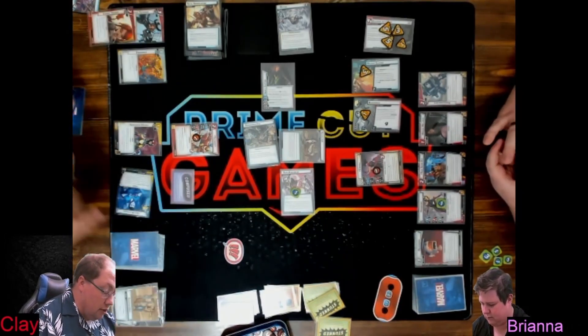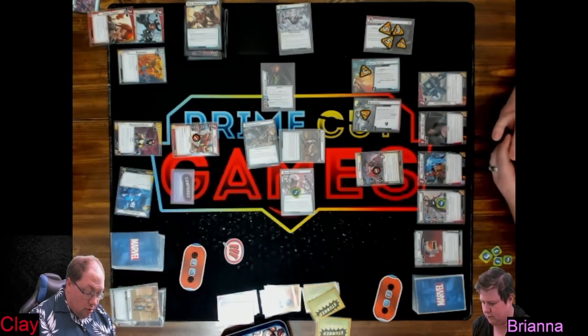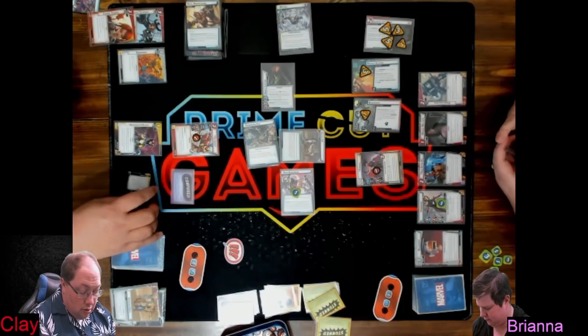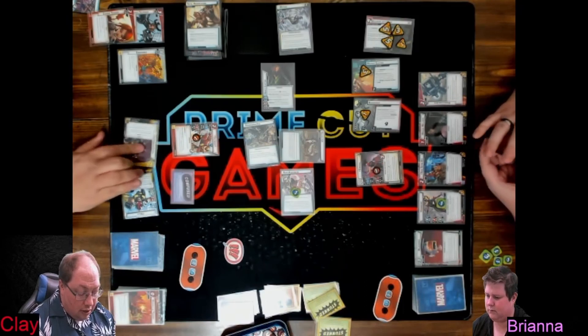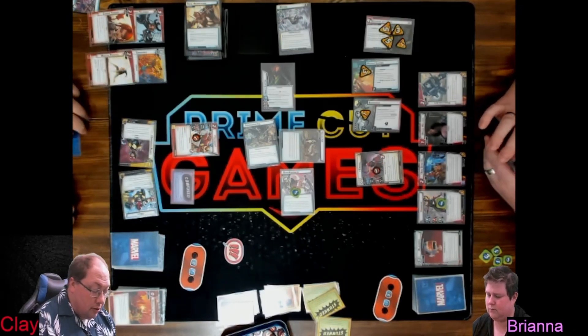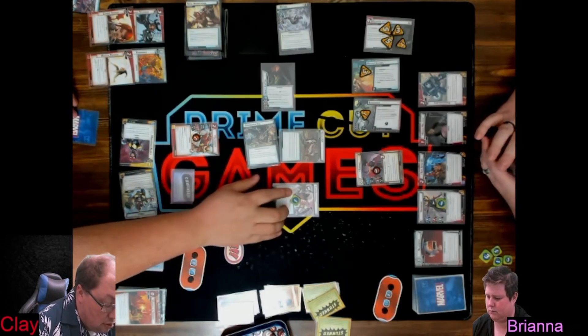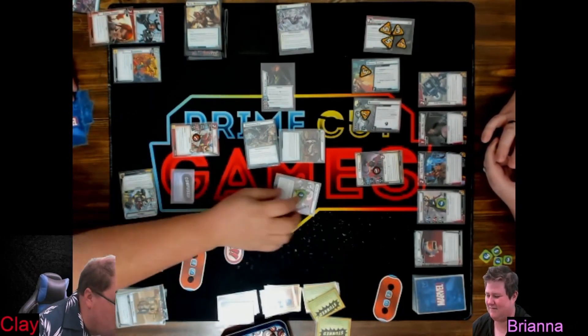I'm going to use Moment of Triumph and Everyday Hero which heals me for one to play Combat Training, recover for three, go up to seven. I am going to flip, and Moment of Triumph and Supernova Helmet to play Martial Prowess. And that's my turn.